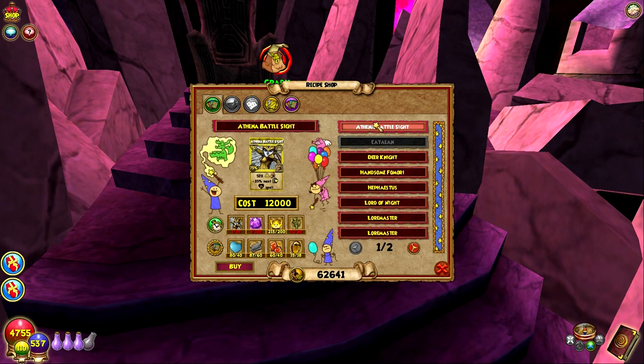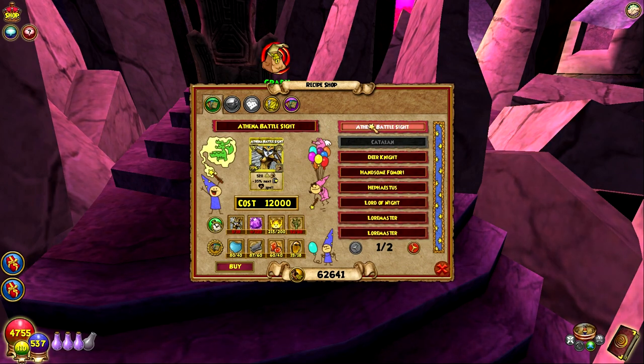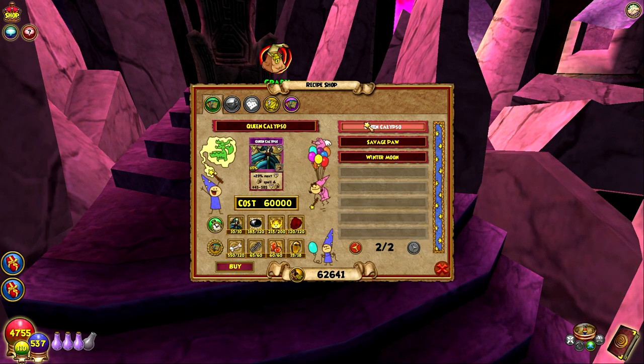Let me see. It is the least amount of pips, but Athena Battleside is pretty good. Honestly, all of these are really good spells. Like, this one puts up a bubble. Oh, this one's 5 pips as well. I don't know why this one's 60k and these ones are only 12, but that's what they decided to do.